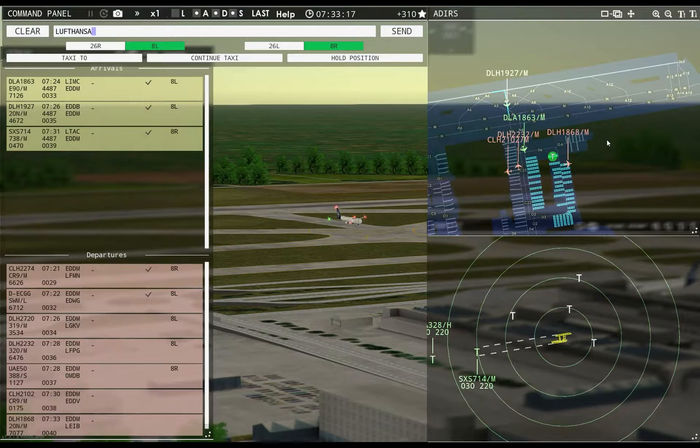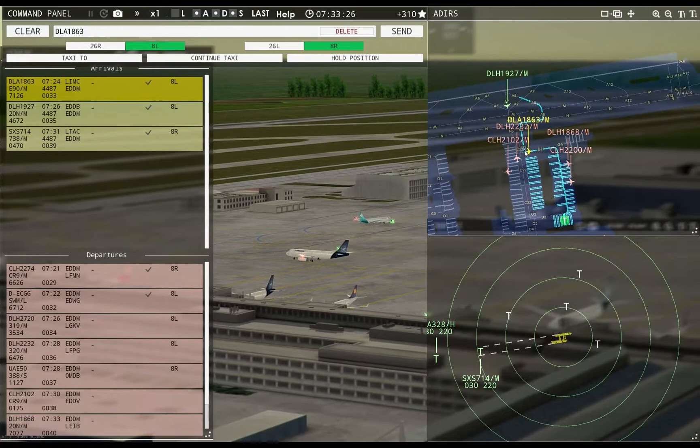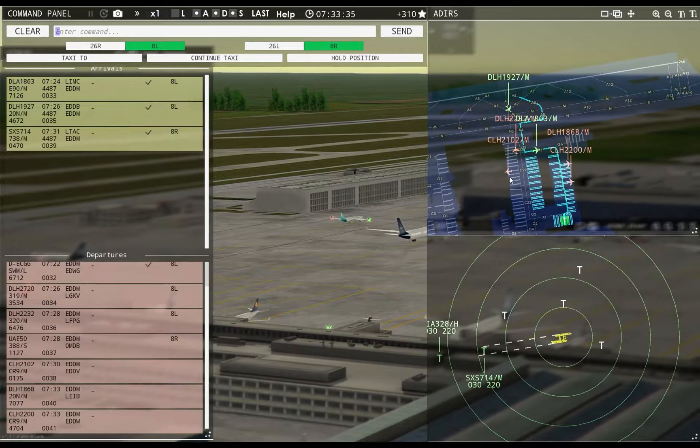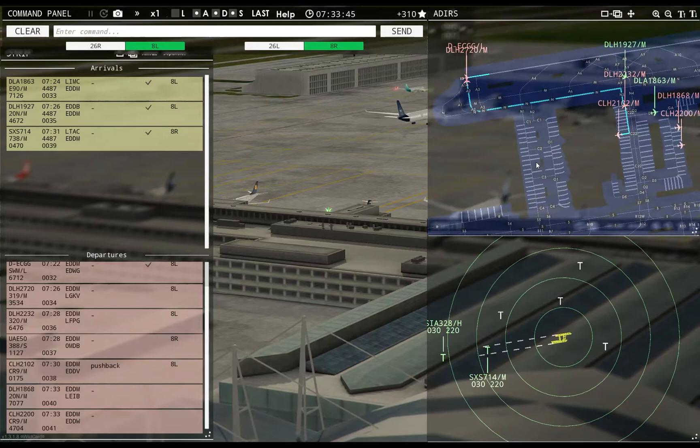Lufthansa 1927, taxi to apron via November 4, Oscar 2, Delta 6. Ground, Lufthansa 1868 requests pushback. Ground, Hanseline 2200 requests pushback. Hanseline 2102 pushback approved, expect runway 8L.